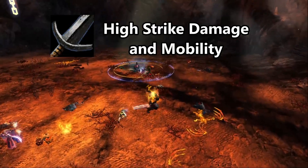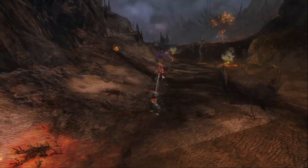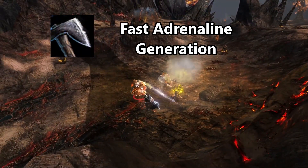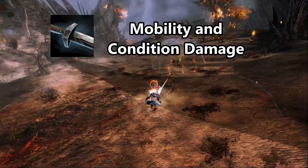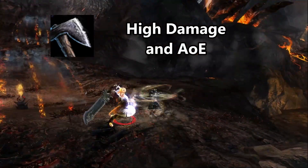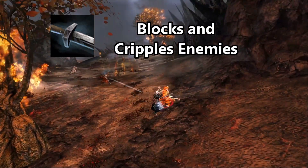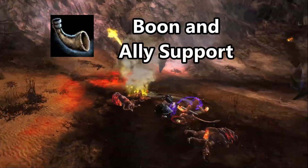Greatswords offer massive strike damage and fantastic movement capabilities. Hammers emphasize weakening enemies and controlling them. Longbow focuses heavily on condition damage and burning. A Rifle strikes a single target with high burst damage. Mainhand Axe attacks swiftly and generates a lot of adrenaline. Mainhand Mace is a defensive weapon, blocking attacks and weakening enemies. Mainhand Sword offers great mobility and significant bleeding. Offhand Axe attacks enemies with both weapons and spins rapidly, damaging multiple foes at once. Offhand Mace crushes armor and knocks down foes. Offhand Sword throws the sword at range and can also block attacks. Shields can stun enemies and block attacks for a duration. Warhorn grants significant boons and ally support.